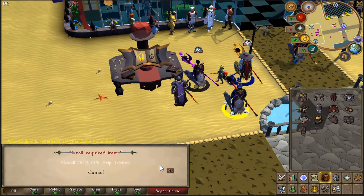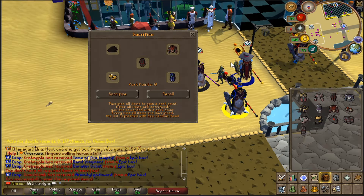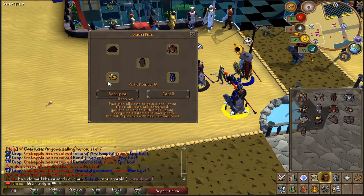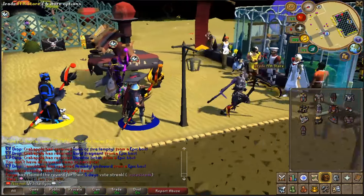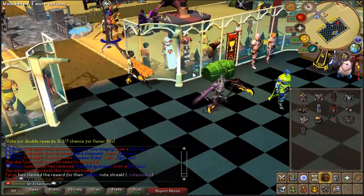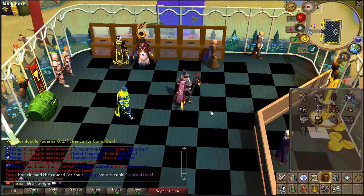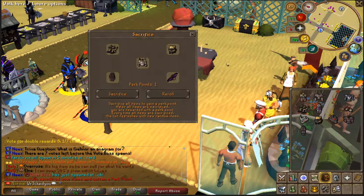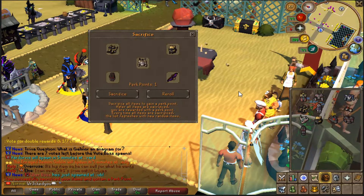We could re-roll it for 10 bill or a skip ticket. We'll go ahead and do that, and it shows us new rewards — a serenic chap, demonic virtus robe top, demonic virtus robe bottom, heart of darkness, and heroic bracelet. So I screenshotted that, let's go to the bank and try to see if I have all these items to do that sacrifice. Let's go back to the sacrifice table — pretty sure I have all the rewards now. Sacrifice right there, and there we go, we got one perk point.